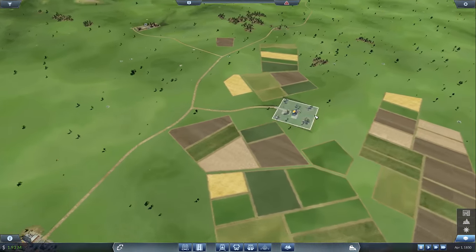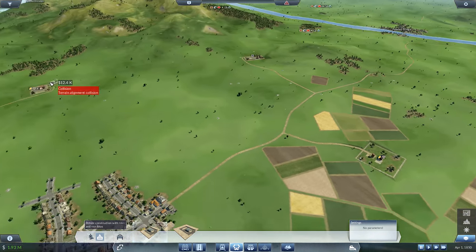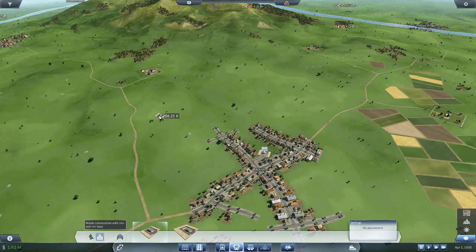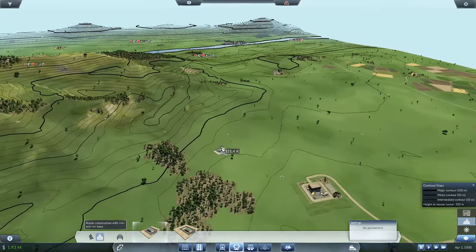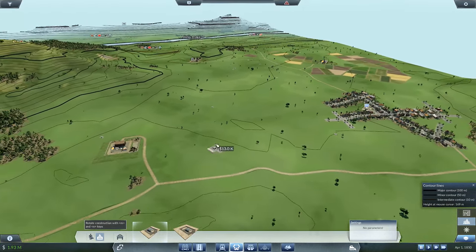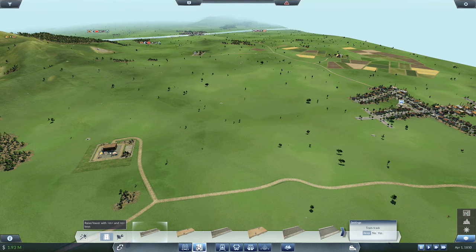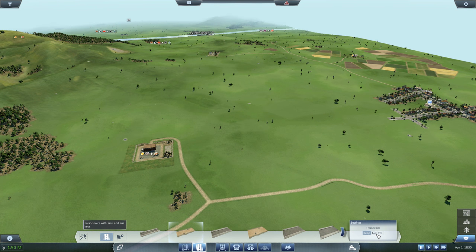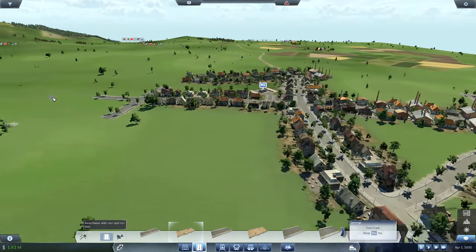We also need a stop up here by the farms, and then a stop over here as well. Then I'll probably look at doing a connecting road. There is a bit of a hill here — you can tell from the number of lines and their thickness indicating the incline — but it's not that bad, really very minor. There's a bit of a valley here if we go that route. Tram track didn't really matter; I don't need one. Trams are for inner-city transportation of passengers.